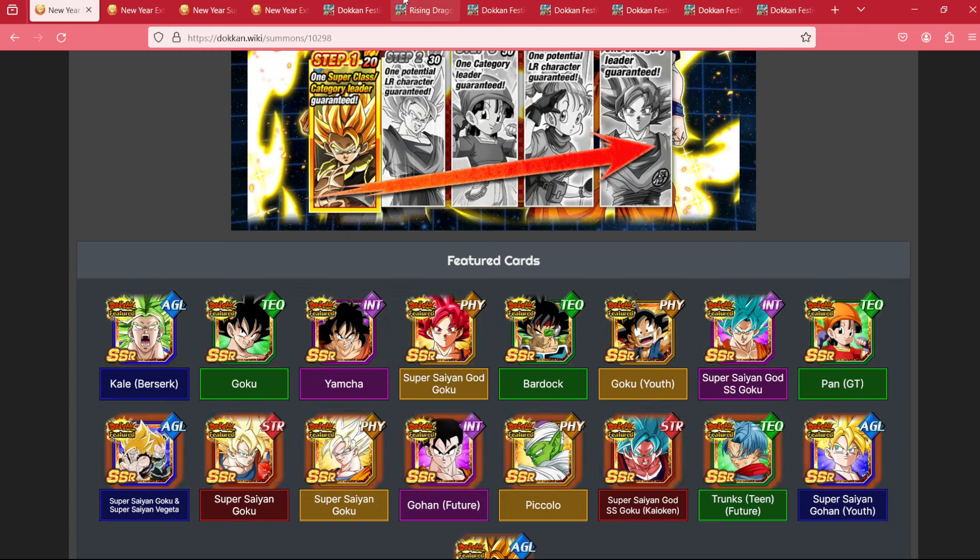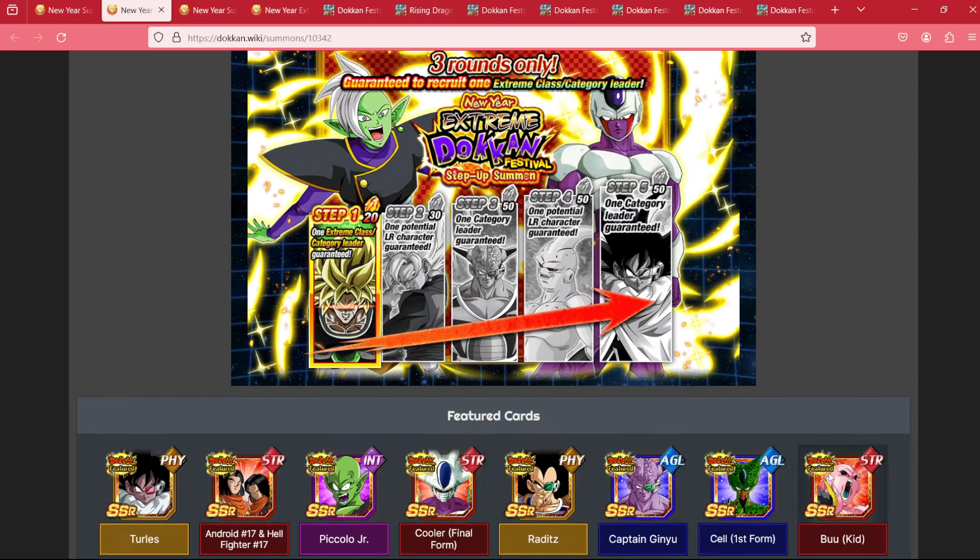I know that sounds crazy — summoning for dupes. Most people don't recommend that. But in the current meta that we're in, where bosses are hitting as hard as they do, dupes add stats to your units, and those stats add to the overall damage you reduce as you fight. So picking up a dupe isn't the worst thing in the world, even if you only needed one or two units from one of these banners. Realistically, I would say if you're a one to three year player, there is no harm in doing a 200 stone rotation on either banner. I would even recommend doing one on each banner. I did do a 600 full rotation on my first year doing it, and it really helped me fill out my box. But it really is going to depend on what your box needs.